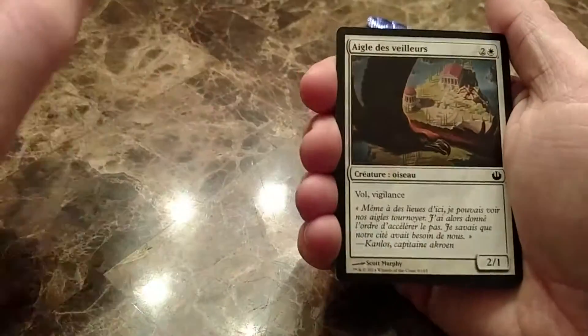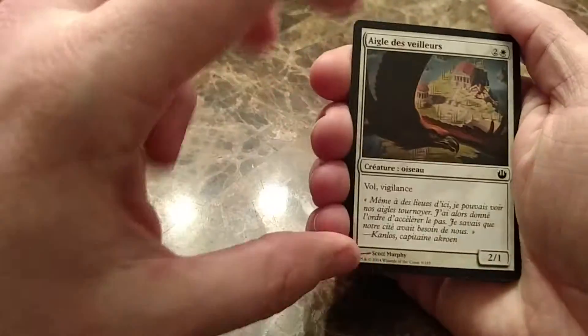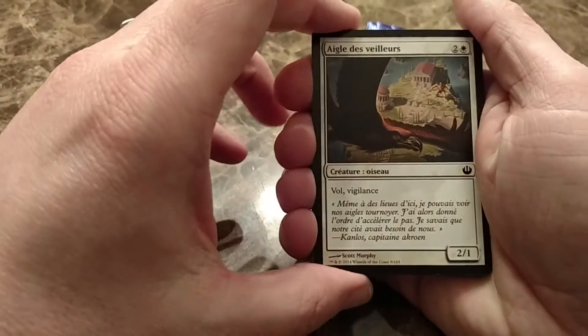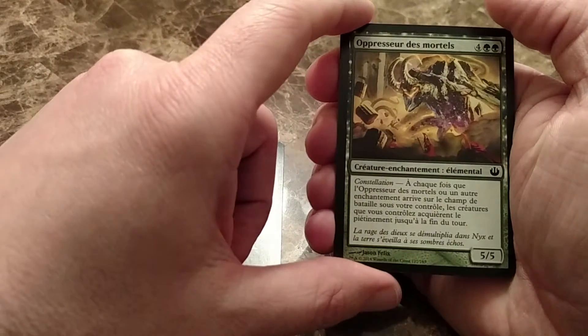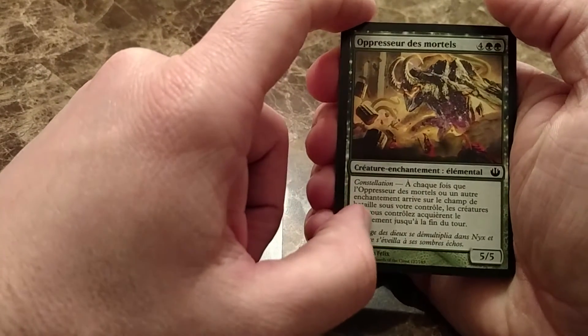So here's our French Journey to Nyx — it is not a God Pack, which is of course what we wanted. Instead of a God Pack we got a 2/1 Flyer for 3 with Vigilance. We got a Constellation Creature: whenever an enchantment enters the battlefield under your control...